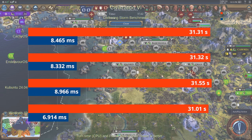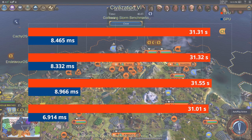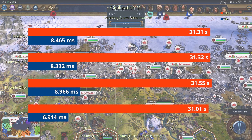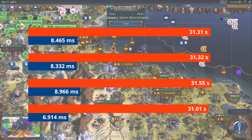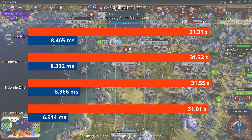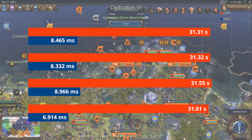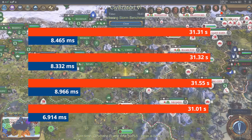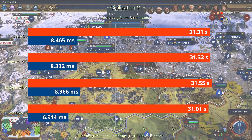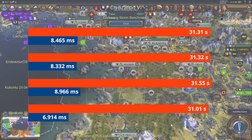For the Civilization VI CPU scores, Windows managed to squeeze out a win while Kubuntu arrived in last place, but the difference between these is only around half a second. Both CachyOS and Endeavor OS landed right in the middle at about 31.3 seconds. All these scores are extremely close and during actual gameplay you wouldn't notice a difference. For the GPU benchmark, Windows landed in first place with a considerable lead at about 6.9ms, while Endeavor OS lagged behind at 8.3ms, CachyOS at about 8.4–8.5ms, and Kubuntu came in last place with just under 9ms. Civilization is a turn-based game, so you don't really need the best framerates for an enjoyable experience.